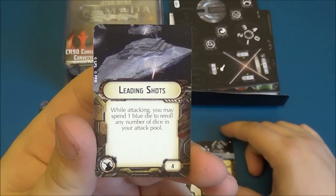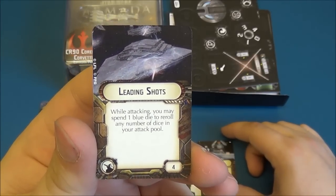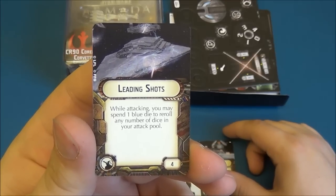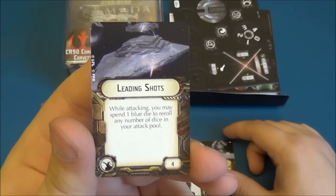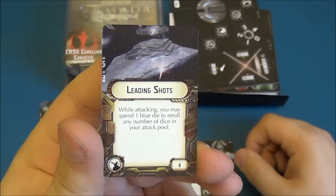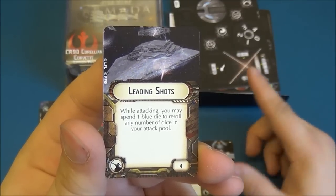Here's the new card, Leading Shot. This is one of the ion cannon upgrades. While attacking, you may spend one blue die to reroll any number of dice in your attack pool. At four points, this lets you get some nice rerolls. It's useful utility when attacking, but it does cost you that one blue die.